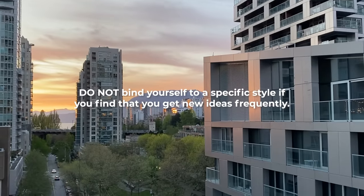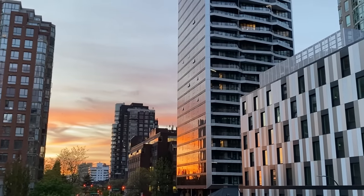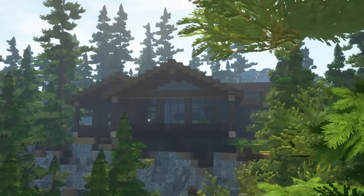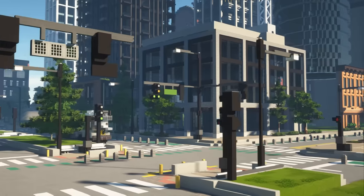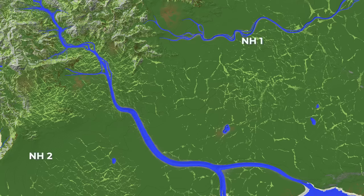A key point when making a new city: do not bind yourself to a specific style if you find that you get new ideas frequently. This is why we have neighborhoods or districts. If you have a New York style neighborhood but feel like making a mountain cabin, do not build the mountain cabin in the New York style neighborhood. Every time you want to build in a new style that does not fit your current area, start a new neighborhood elsewhere on the map, and you can deal with the road and rail connections later.